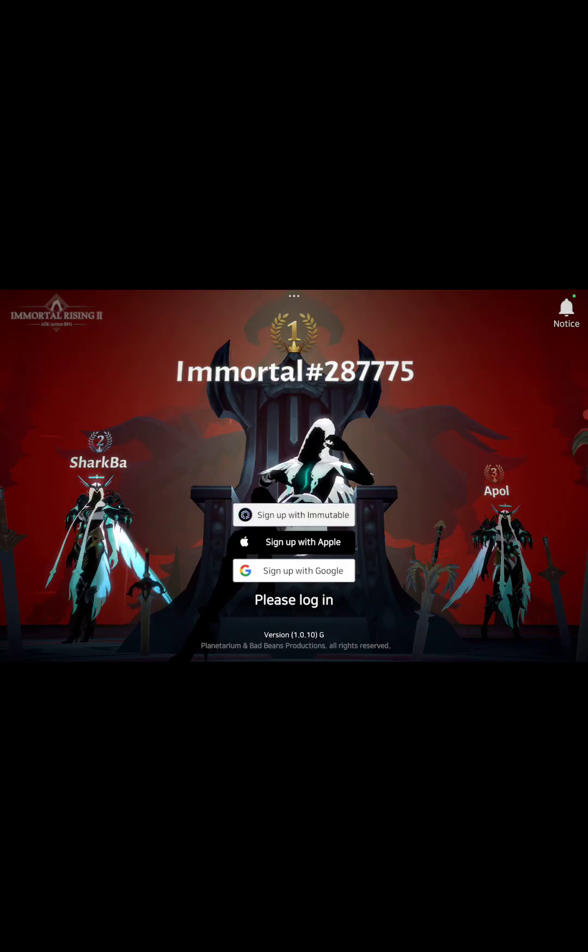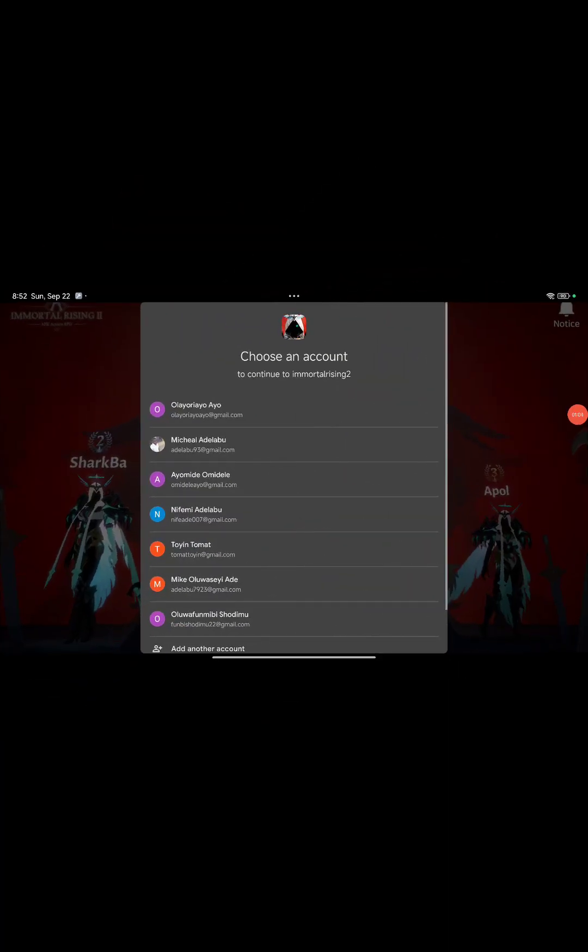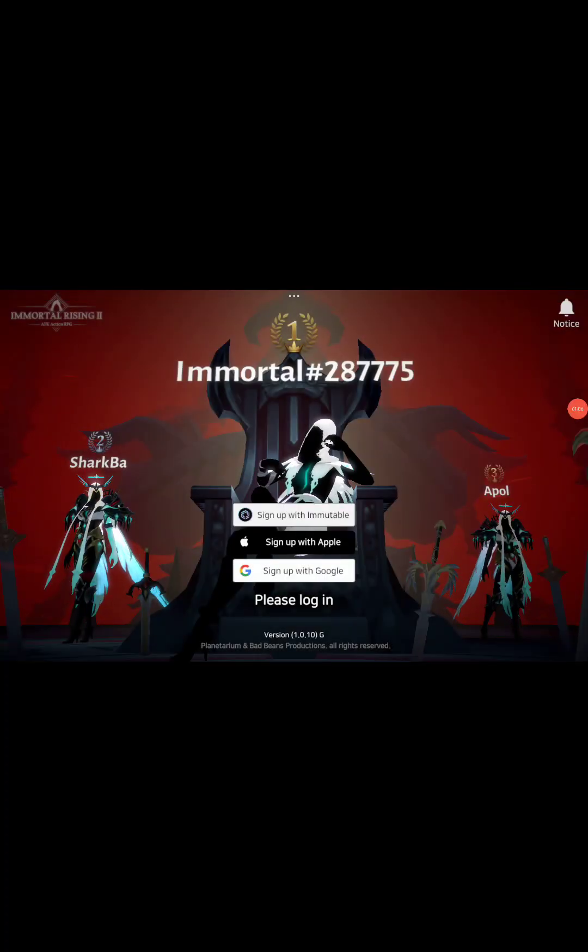Let's log in with our Google account — the one we used to sign in — or we can continue with Immutable. You can use the Immutable account or the Google account. I prefer using the Google account. Select the right Google account.